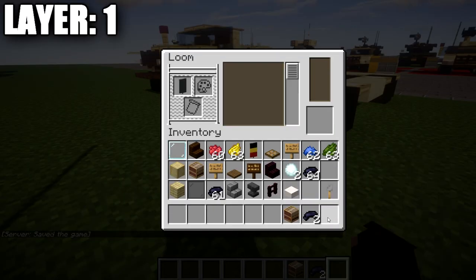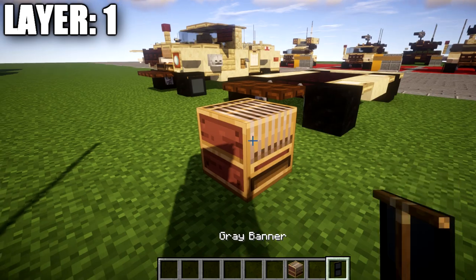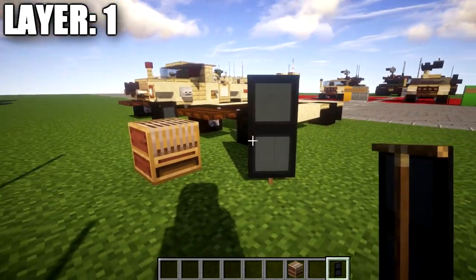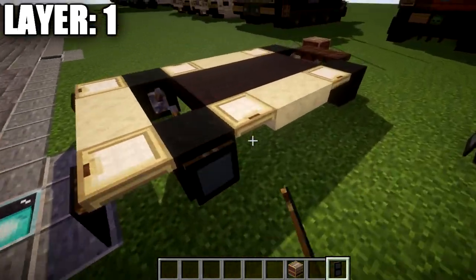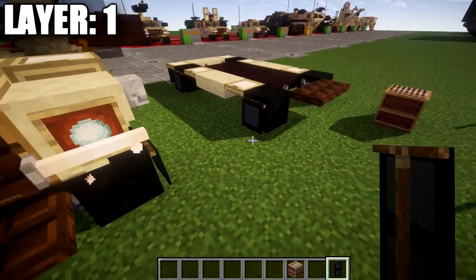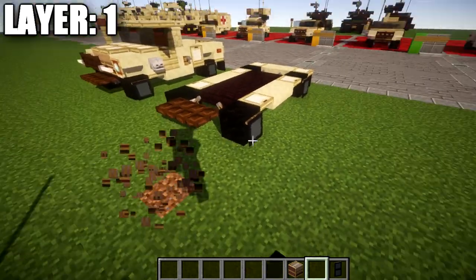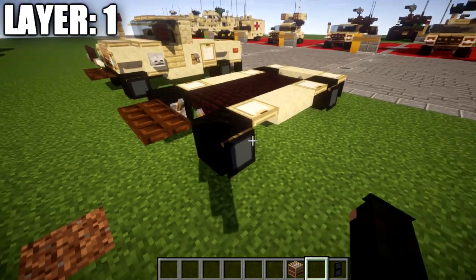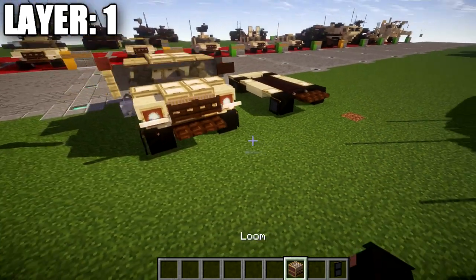To begin, go into your loom and place down your gray banner. In the dye section, select the black border that goes all the way around. Grab your banner, put it back into the loom, then add the line that goes through the middle. You should end up with something that looks like an '8'. Place it down on the sides of the wheels and it creates a rim-type look. That's it for the banner technique — again, you can use stone buttons, birchwood buttons, or change the banner color to yellow for a tan rim look. That's pretty much it for layer one.